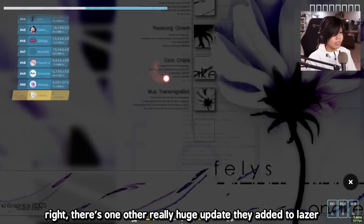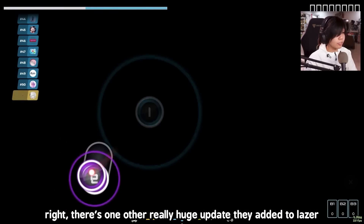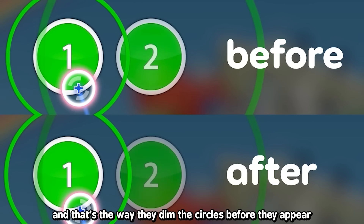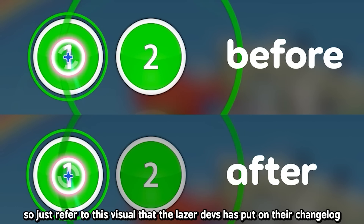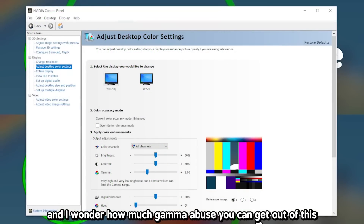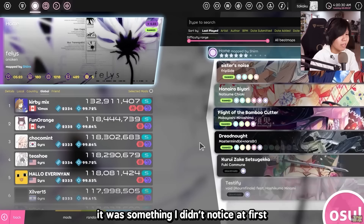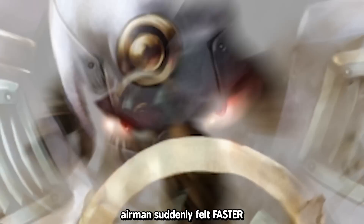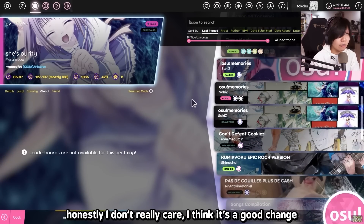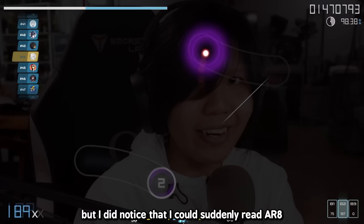The game crashed again. There's one other really huge update they added to Laser: the way they dim the circles before they appear. It's really hard to explain, so let's refer to this visual that the Laser devs put on the changelog. I wonder how much gamma abuse you can get out of this. It was something I didn't notice at first until I played AR10 — Airman suddenly felt faster. I don't care, I think it's a good change. But I didn't notice that I could suddenly read AR8.